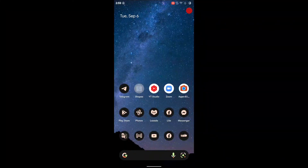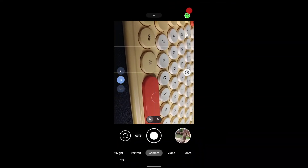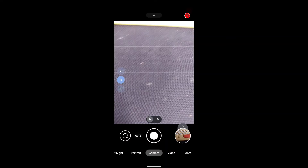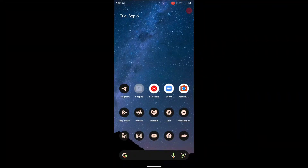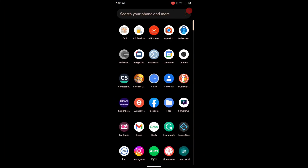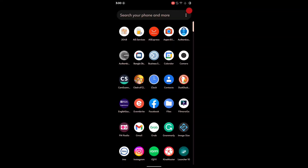I've also installed GCam — this is the GCam version I always use, and it's quite good. As you can see, it's working just fine — I can take photos and everything works. Most of the time with custom ROMs, GCam doesn't work or only a specific version works, but in this ROM it's working fine.